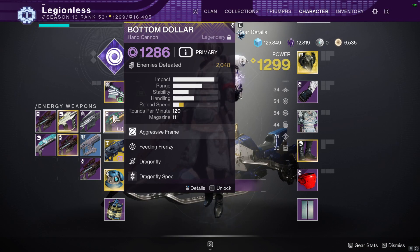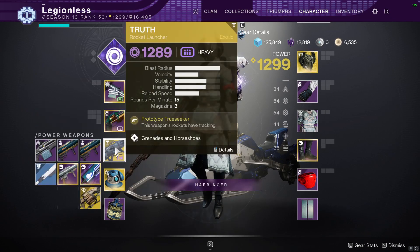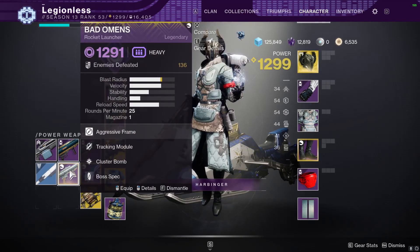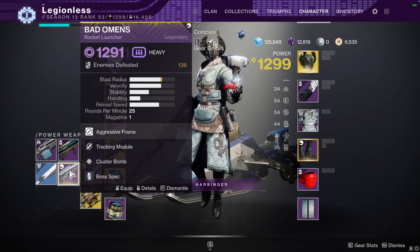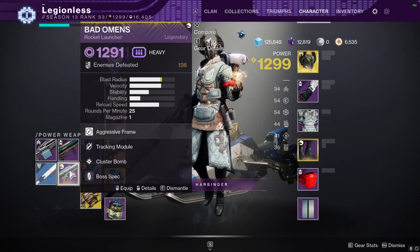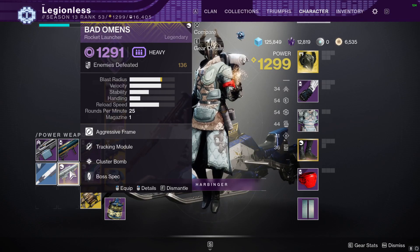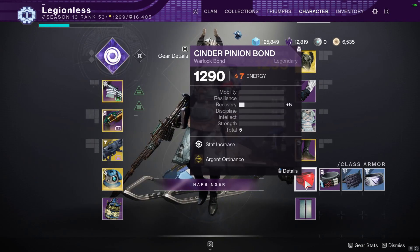We're going to use the Bottom Dollar void hand cannon from Gambit because of the increased damage of void during this lost sector. We're going to use this for killing most of the enemies as well as stunning the unstoppable ogres. For our heavy weapon we're going to use the Truth rocket launcher since it holds three rockets in a mag. You can also use the Bad Omens rocket launcher from the Drifter, or if you're a PvP player you can get a void damage rocket from Trials of Osiris.